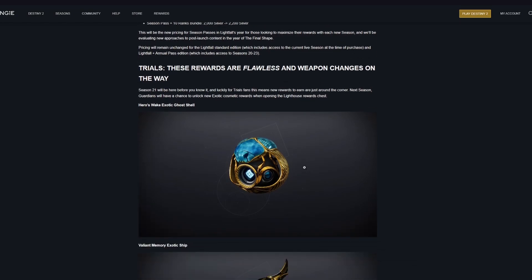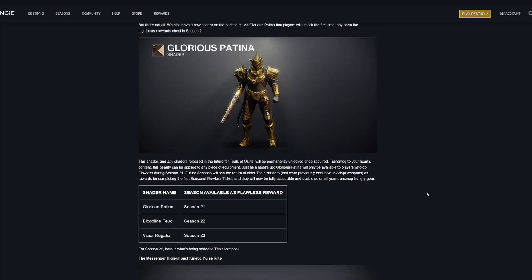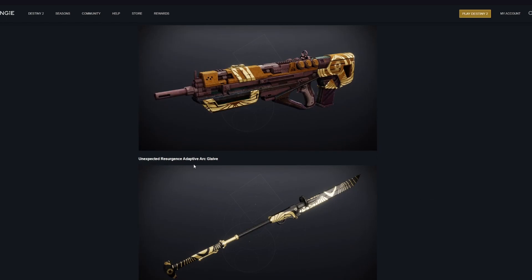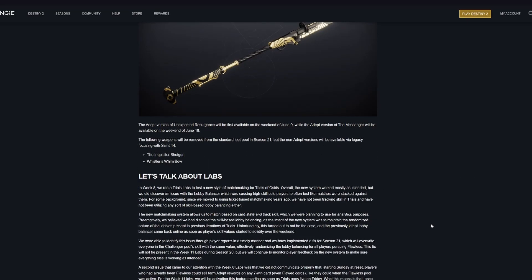Huge Trials changes are coming up next. You'll get a new Ghost, Ship, Sparrow, and Shader next season, and previous shaders tied exclusively to Adept weapons will be added into the Trials loot pool in the next couple of seasons. The Messenger and the Unexpected Resurgence, a new Arc Adaptive Glaive, are returning to the Trials loot pool next season. The Adept version of the Unexpected Resurgence will be available on the weekend of June 9th, the Messenger on June 16th, and the Inquisitor Shotgun and Whistler's Whim Bow are being removed.